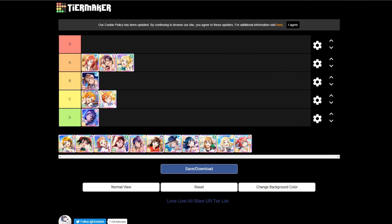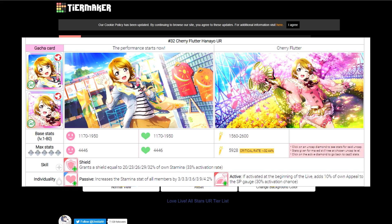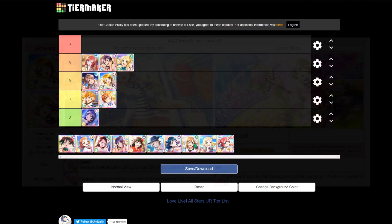Now we have Hanayo, and Hanayo is a solid B tier card. Her stat line is rather distributed, so that's not really the main focus. Her ability grants a shield, and shield is a good defensive ability. Her passive personality is also a stamina boost. The active personality is kind of where it gets awkward: it increases the SP bar by 10% of her own appeal stat, which is anti-synergistic because you'd run Hanayo for her defensive benefits rather than SP gauge gains. Aside from that, she's a pretty good guard type, but the A tier guard cards are just much better.